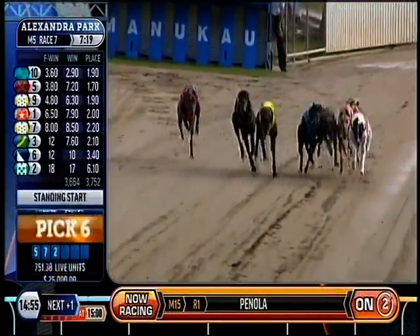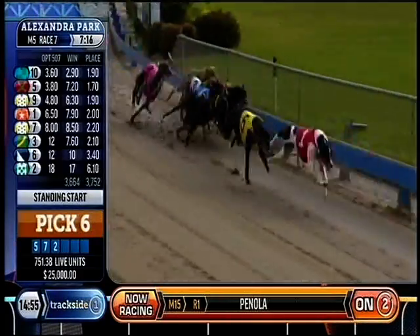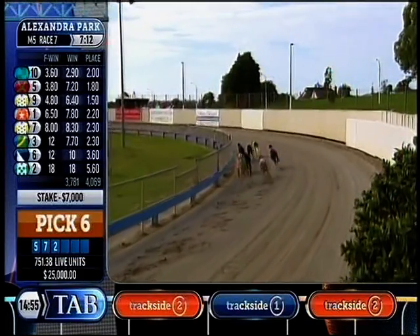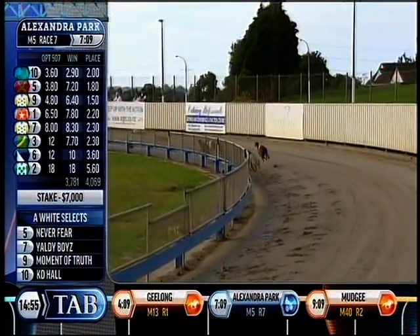Here they are from the start. See Lovely Rita got out all right, the five got up there too, and a good run here. The seven had to push up between them going into the first bend and pushed along the inside and got to the lead going.